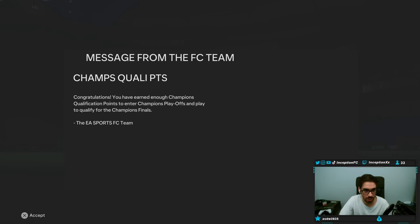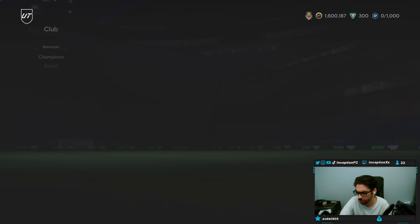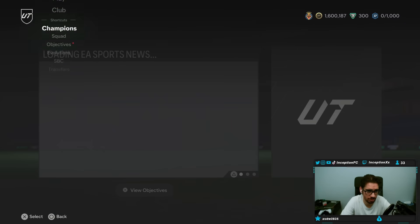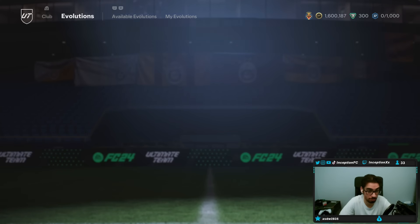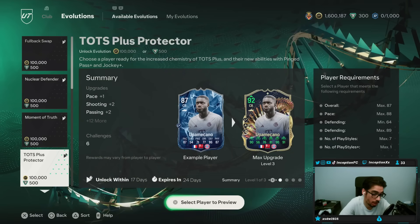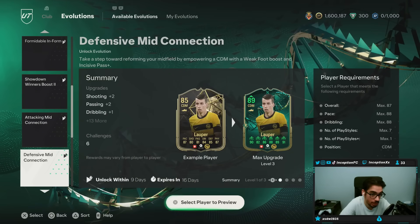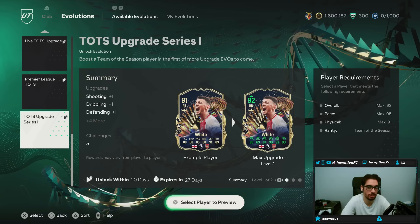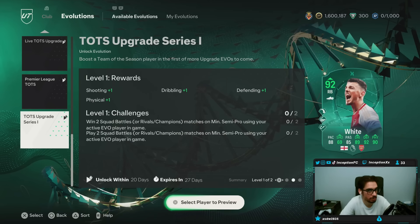We're going to be talking about the new evolution that came out today. This evolution is the Team of the Season Upgrade Series 1. This is a really good one because there's a specific card in this evolution that is probably one of the best ones you could do. This Team of the Season Upgrade is going to boost cards that are not as necessarily meta, but they're improved to be a little bit more meta.